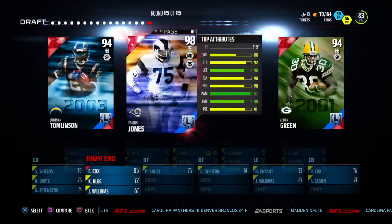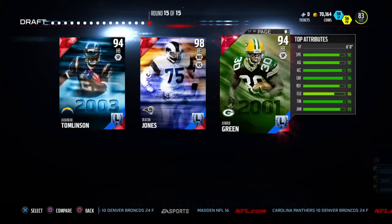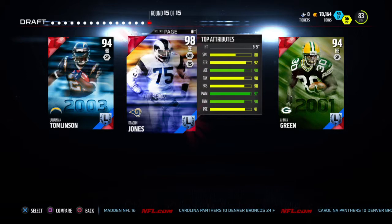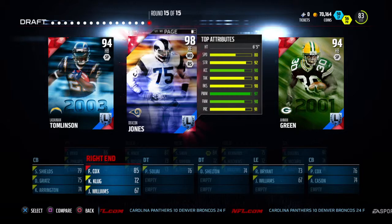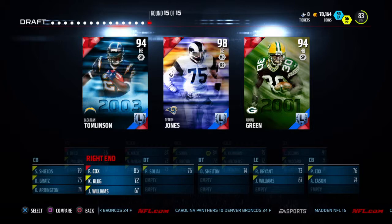Crazy legend round! We have LaDainian Tomlinson, Deacon Jones, and Ahman Green. It really comes down to LaDainian and Deacon Jones. We do already have Matt Forte, so Deacon Jones as a phenomenal pass rusher is going to lock it up on defense. We're going to go ahead and go for Deacon Jones. We'll put Fletcher Cox at left end.